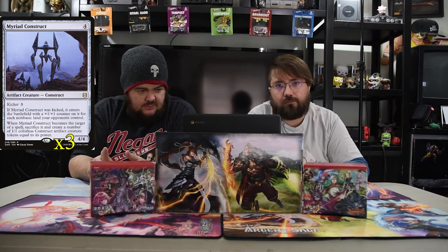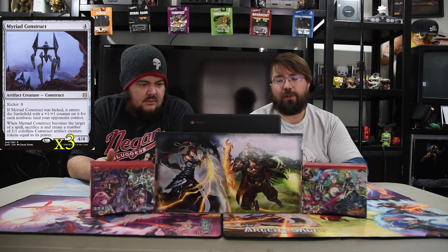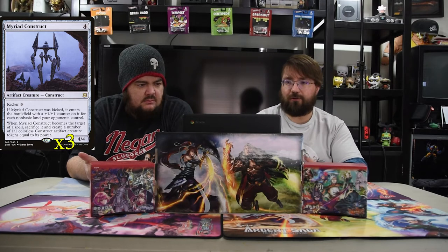Next we have Myriad Construct — it is a 4-drop 4/4 with kicker three. If it was kicked, it enters the battlefield with a +1/+1 counter for each non-basic land your opponent controls, which could be a lot right now. Whenever it becomes the target of a spell, sacrifice it and create a number of 1/1 colorless artifact tokens equal to its power. So the more non-basics they have the bigger it gets, and then you get a lot of free dudes. Playing against this is actually pretty annoying because most people will try to kill it with a kill spell, but then they have to deal with a bunch of little tokens instead.